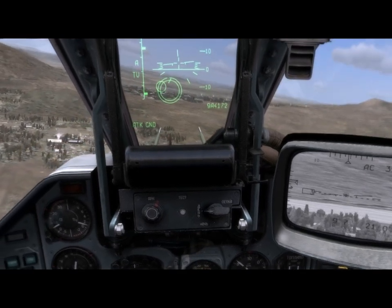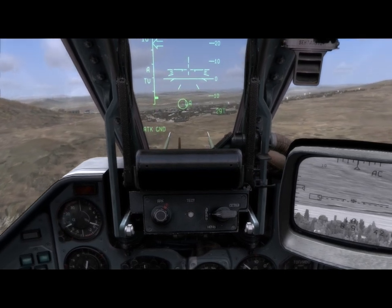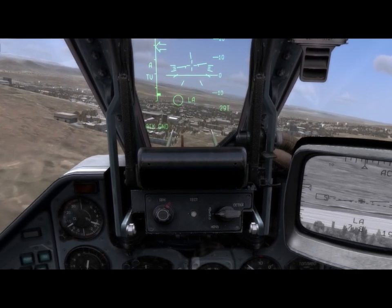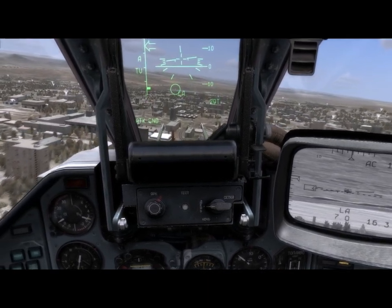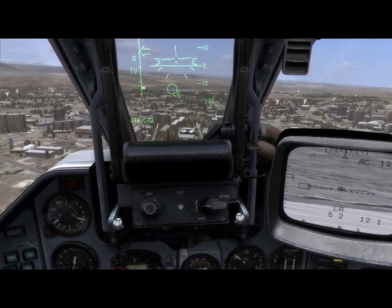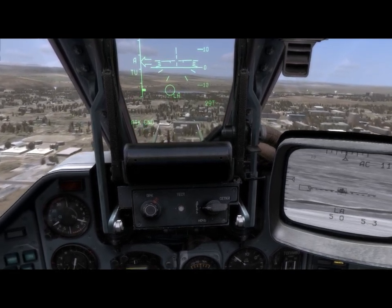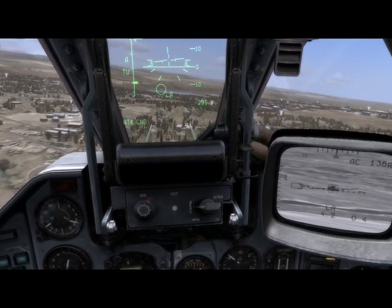Once you place the box over the target, press the Enter key to lock it up. In this case, a long-range KH-29T missile is selected. The LA indication confirms the launch is authorized. On the TV display, the range is listed below the launch indication, and to the right of the target range is a countdown timer until weapon impact. Target hit.